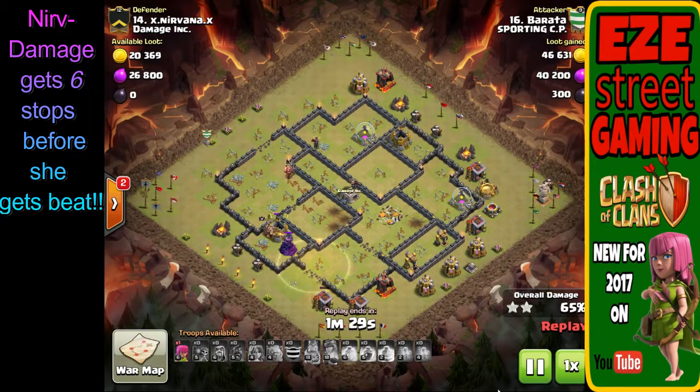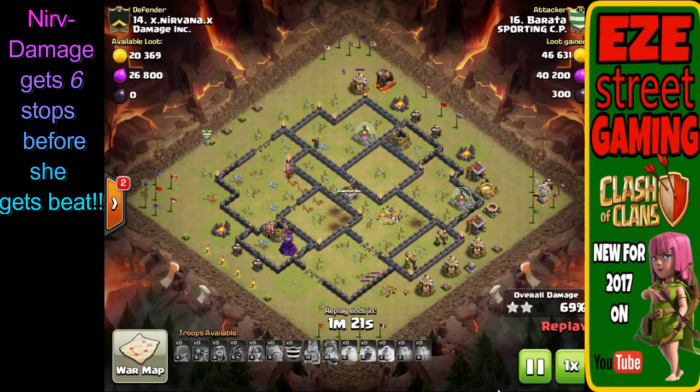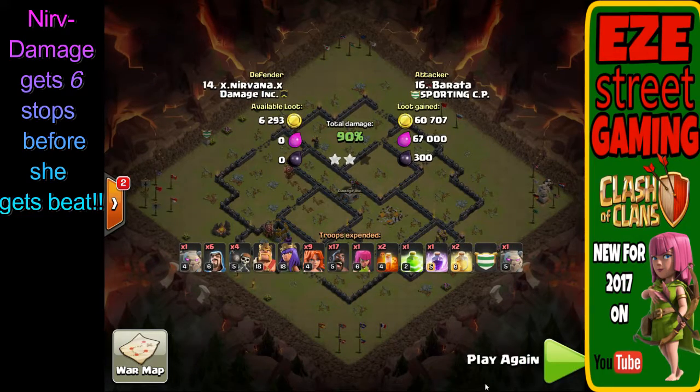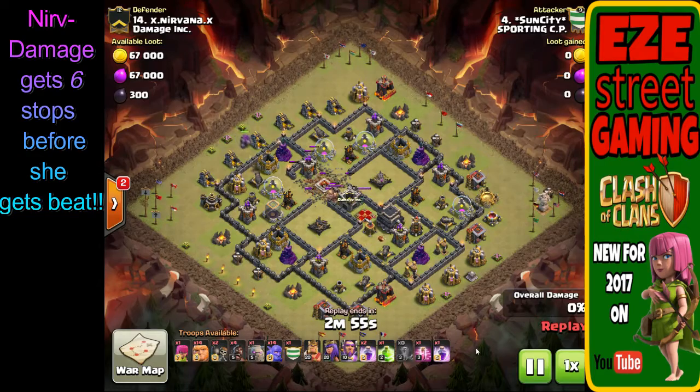There's one wizard tower left and it's just grinding away at a golem. Now the valkyries are going in the wrong direction. They're just going to run out of time — this isn't a three-star. The other problem with this attack, beyond needing that jump spell, is they did the spam attack with hog riders instead of a surgical attack. Dropping two or three hogs on each defense would have given them enough hogs to put some on that last wizard tower.